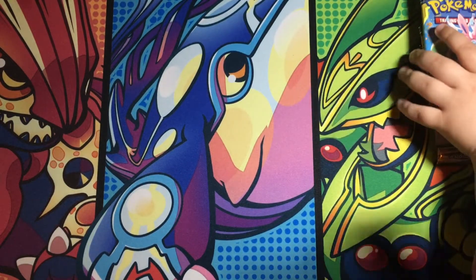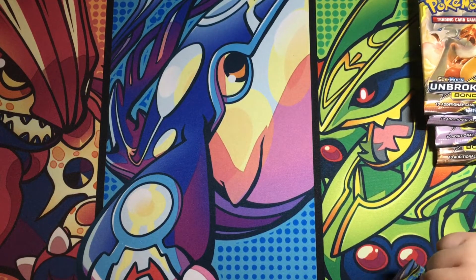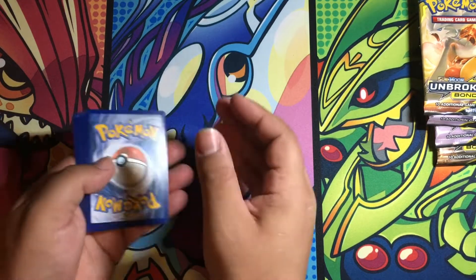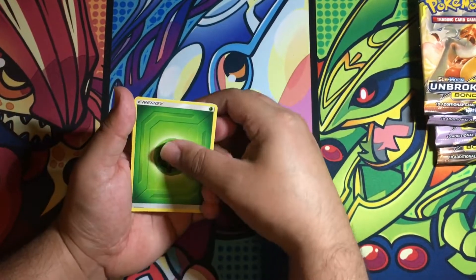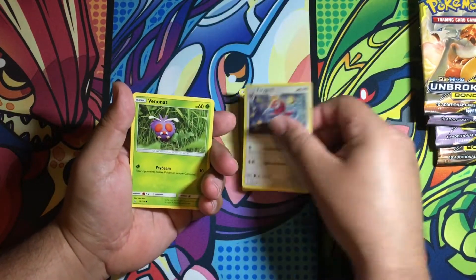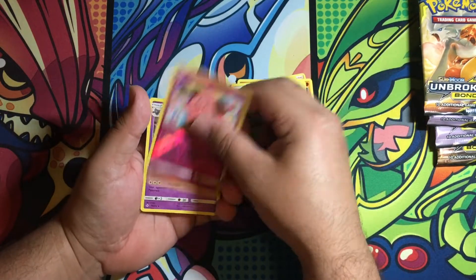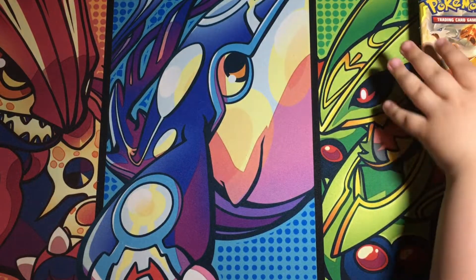Bringing us some good luck so far. There's the code card. Cards in this pack: Leaf Energy, Gastly's Exile, Graveler, Porygon 2, Venipede, Meowth, Geodude, Porygon, Krookodile, reverse Cleffa, and the rare is Gengar. Gengar — we don't have Gengar. Yes we do. Oh. Okay, open up the next one.